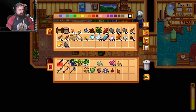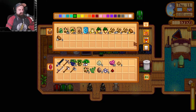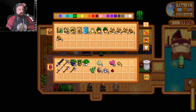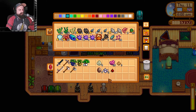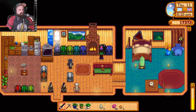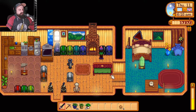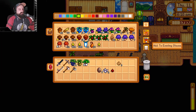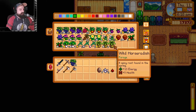Let's put all the things in there that belong in there. 55 mixed seeds - that's cool. We got some algae from something. And then we got our bug meat over here. And so does the slime. Our forage comes down here of course, not into that one. And I guess we don't need the wild horseradish.